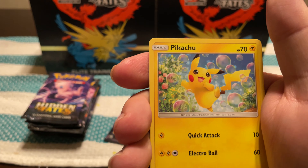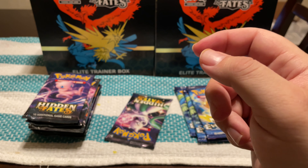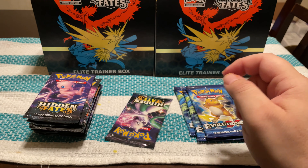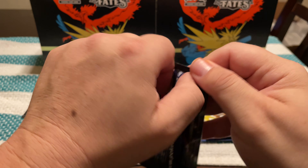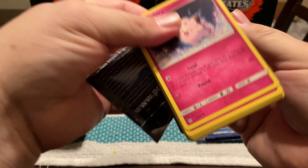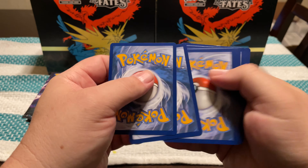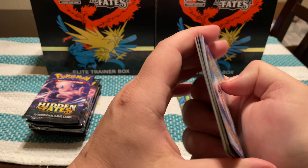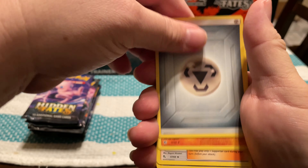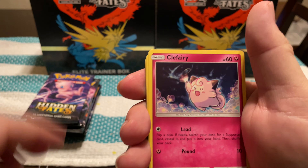Energy, Sabrina's Suggestion, Misty's Determination, Metapod, Magikarp, Koffing, Clefairy, Staryu, Jigglypuff, Reverse Jolteon, and Mr. Mime.